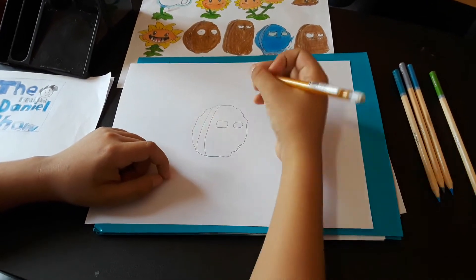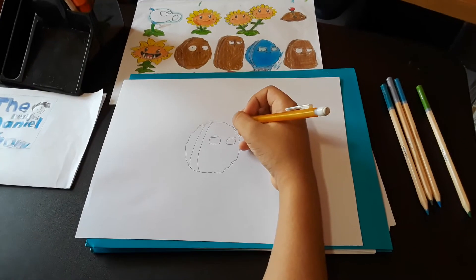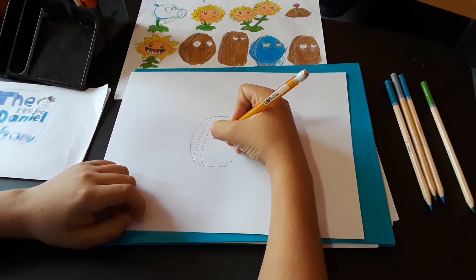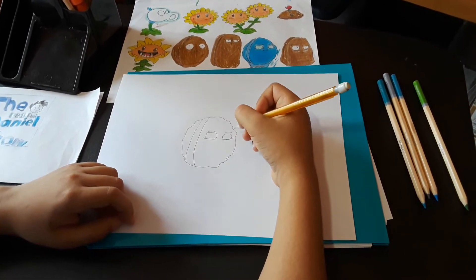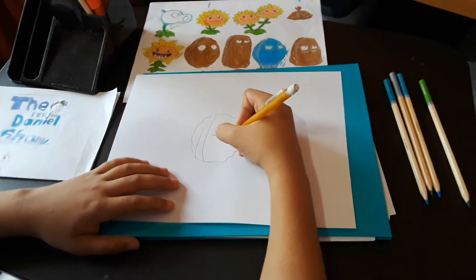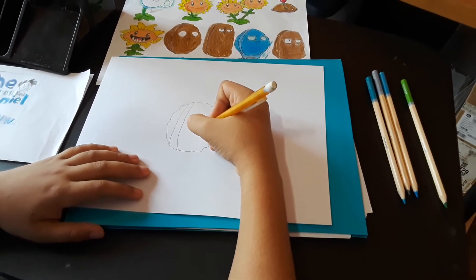To add the eyebrows, you just draw something like this, and for the other eyebrow just go like that — it's just a curve, nothing special. It also has these curves on the side. You do a curve and then a line, and for the other one you do the opposite. Then it has a smiley face — just a teeny smile with two lines, like a regular smile. Then it has that chin thing like that.